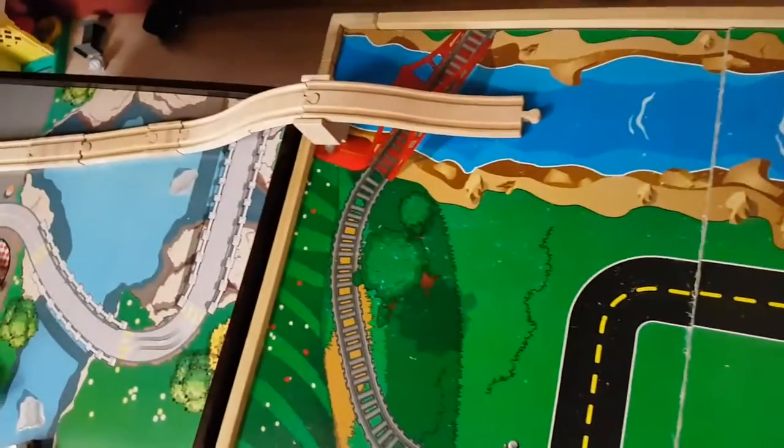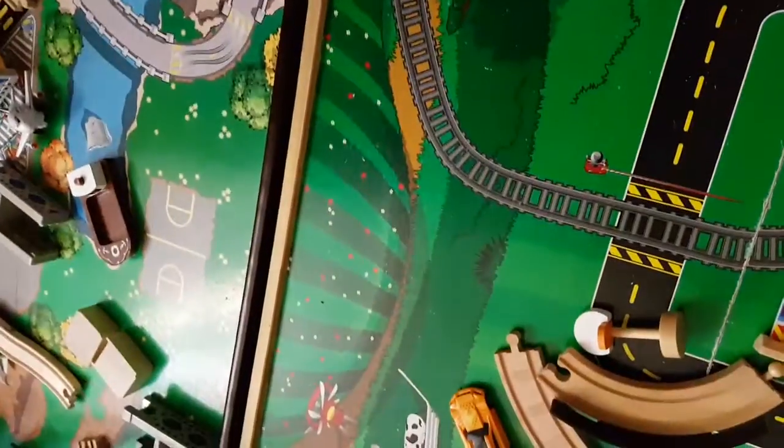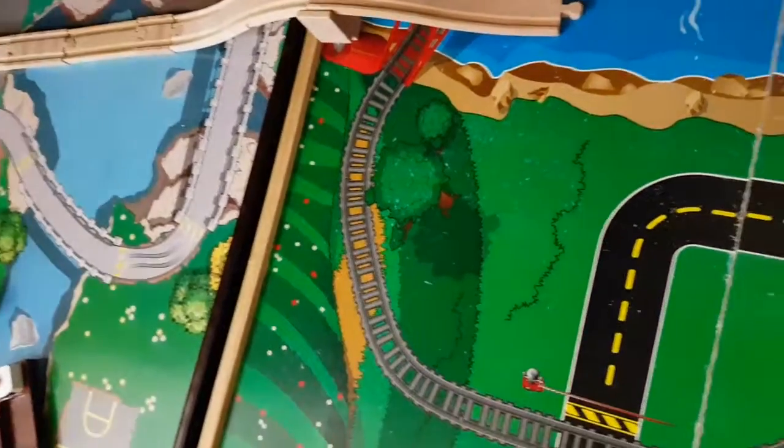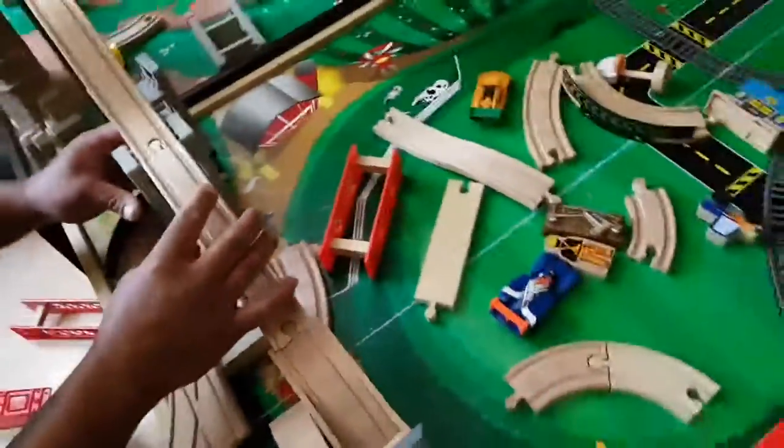Look, Papa! Adam is connecting — ooh, Adam, very good! — the two Imaginaryum train tables with that bridge. Wow wow wow wow! What are you doing now, Adam? I'm getting more street pieces. Yes — you're getting more pieces.